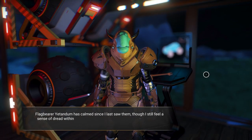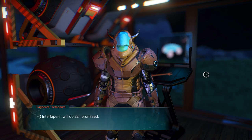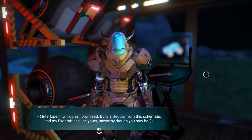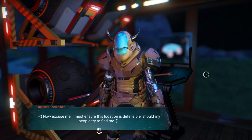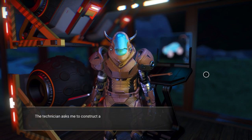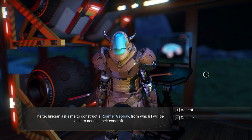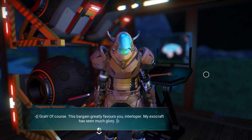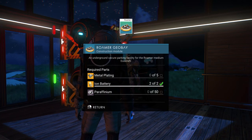Black Barrier Tandem has calmed since I last saw them, though I still feel a sense of dread. He says: 'I will do as I promised. I'll build a geo bay from this schematic and my exocraft shall be yours, unworthy though you may be.' He then asks me to reconstruct a roamer geo bay so I can access the exocraft. We need five metal plates, two ion batteries, and 50 paraffinium.